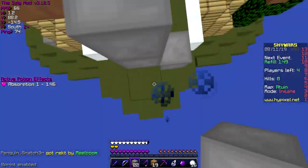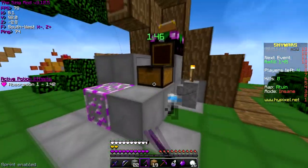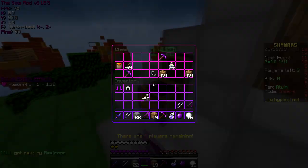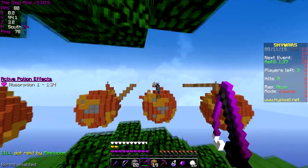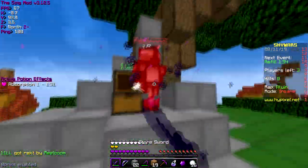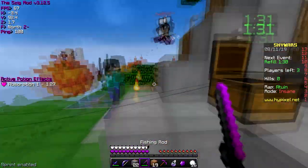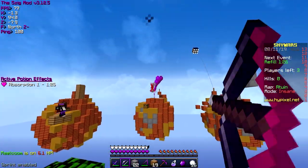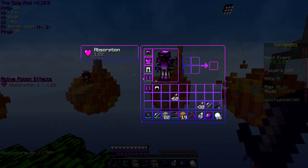If you guys are at all interested, the download link is in the description. The enchanting table is also purple. I'm only going to stick with one game just to do this texture pack showcase since he made it a while back but I haven't made the video on it yet. I think the crit and sharpness effect particles are also purple — that's pretty awesome.